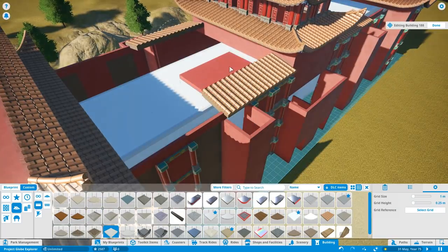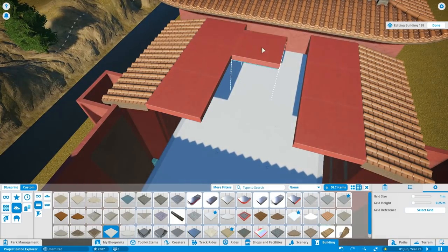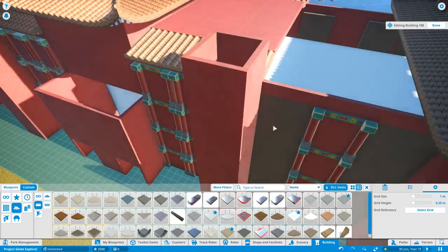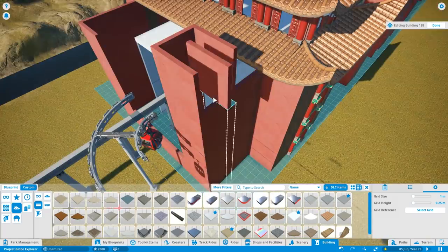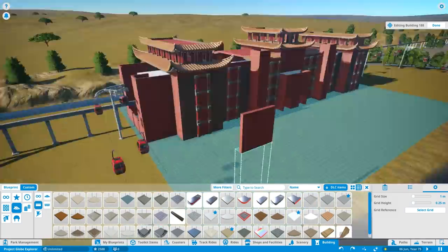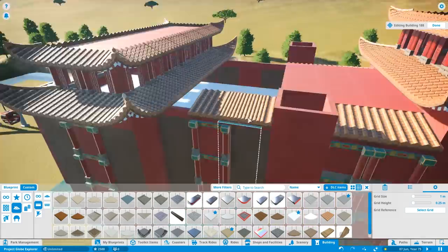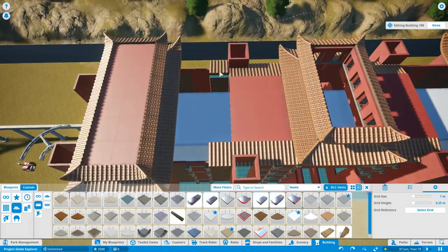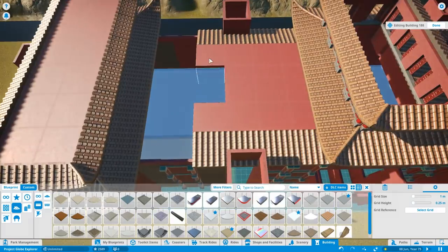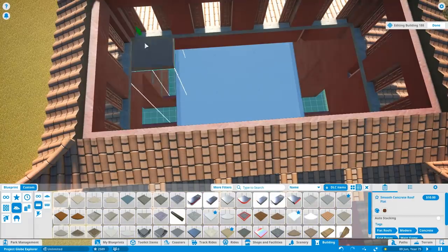We've got the main tower in the middle there as well — that would feature a spa inside. I'm going to need a name and a story for this hotel, so bear that in mind when you are suggesting it for the next episode. There isn't going to be an outdoor swimming pool with this one; it would feature an indoor pool as part of the spa. I'm not going to be doing the interior, so you've just got to use your imagination.